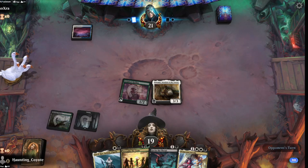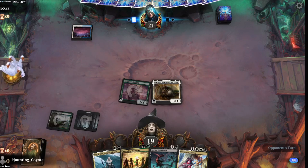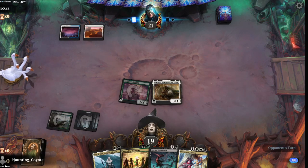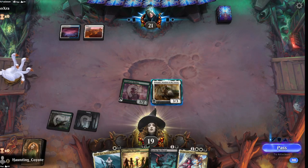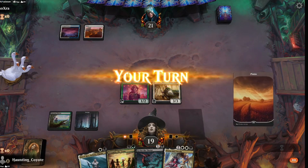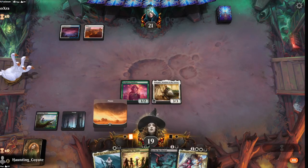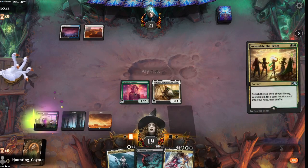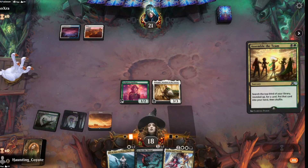We can't assemble a team — no land. There we go, white source! Oh my God, that's pretty good. Go ahead and Assemble the Team. I'm sure it'll probably run into a counter, but I don't really care.